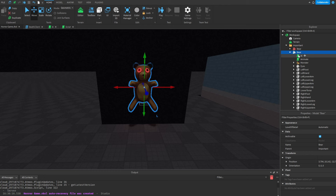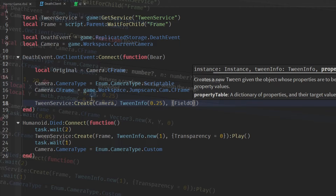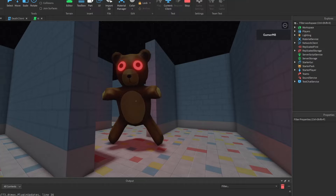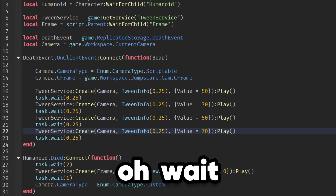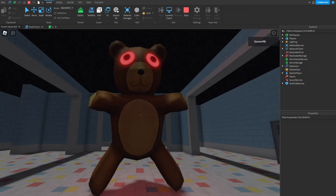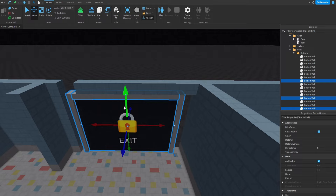But nothing really happens when we get caught, which means we need a jump scare. So I'm gonna duplicate him and stick him in this little box, then position this part to be the camera. I'll change the camera's CFrame and make this cool effect. Let's see if it works. I forgot to add in a dot new — I'm so dumb. Now it should work. Oh yeah, we got a jump scare!